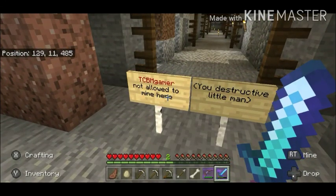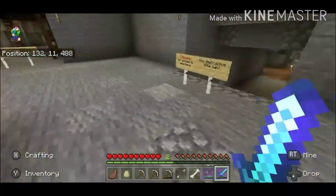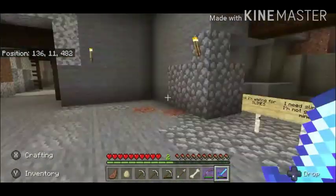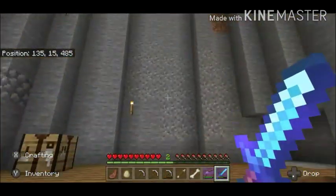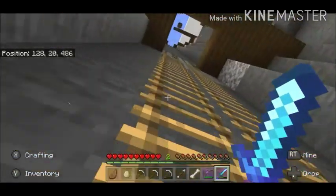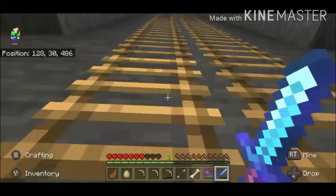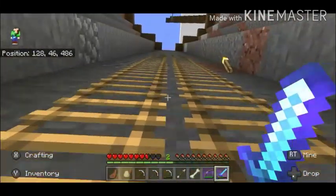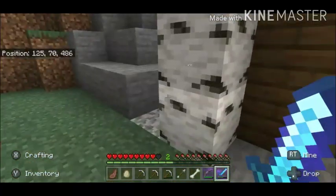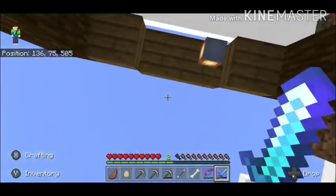This is hilarious — do you see this sign? 'TCBM Gamer not allowed in the mine. You destructive little man.' It's basically on every side! The story is that TCBM Gamer was mining in here, and Keef was ranting to us about how much he hated what happened because TCBM Gamer basically destroyed Keef's mine by going in all sorts of directions and mining in ugly ways.